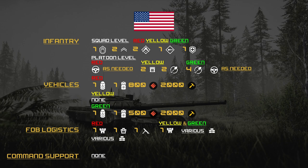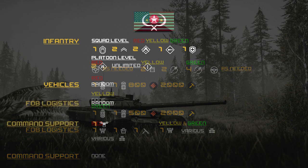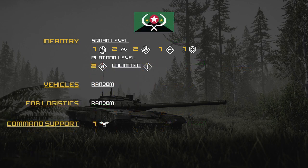If they picked yellow they wouldn't get any vehicle. If they picked green they'd get the Striker Logi with 500 ammo and 2000 build. Since they picked red, they're getting one FOB, one indirect shelter, one mortar, and various defensive structures. Yellow or green would have been one FOB and defensive structures only. None of the options give them command support.